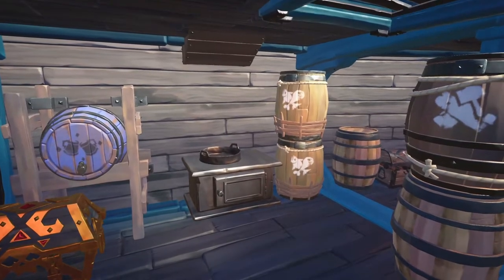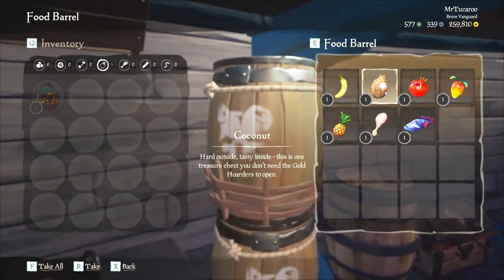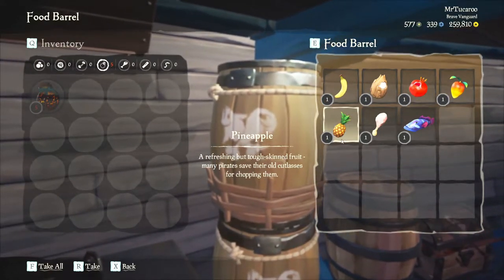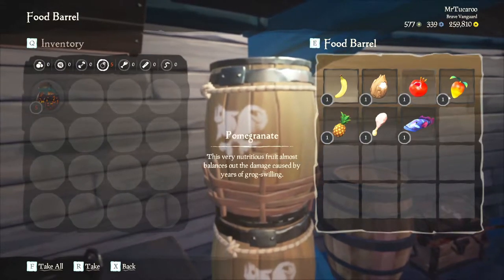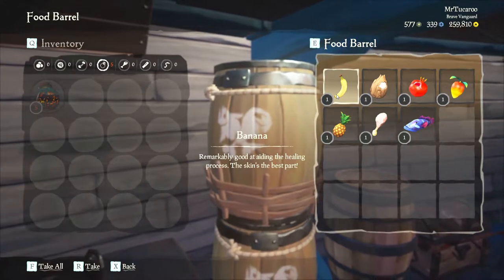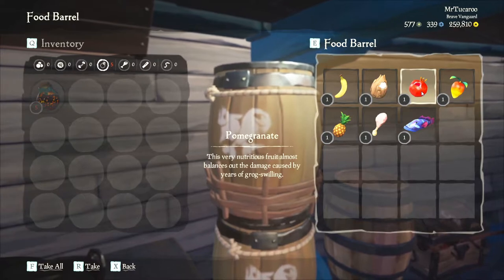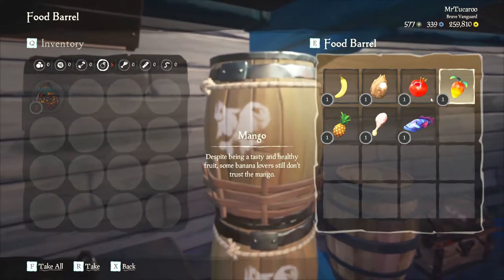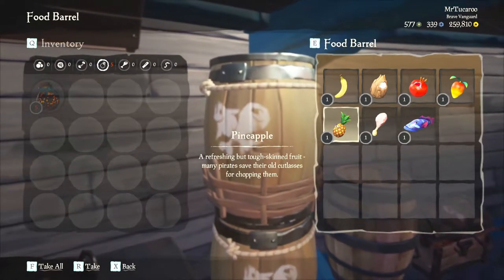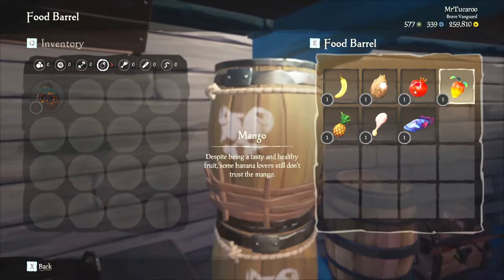Starting off on fruit, because that is the simplest one. We have bananas, coconuts, pomegranates, mangoes, and pineapples. These are really straightforward as none of these give you health regeneration, but they do give you health. Bananas give you a 20% boost, coconut 30, pomegranate 40, mango 50, and pineapple will heal you 100% health — and you can use a pineapple twice. All the rest you can only use once per item.